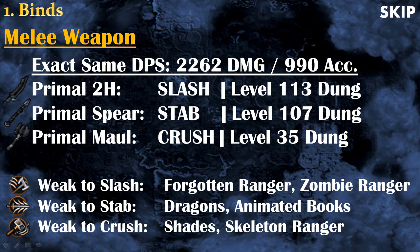What I recommend is if you're less than level 107 then you definitely want the maul. After that, I personally still prefer the twin sword because forgotten rangers and zombie rangers are very common in Dungeoneering, while dragons you almost never see — so I don't really recommend the spear. My main weapon is still the twin sword, but the maul is probably just as efficient.